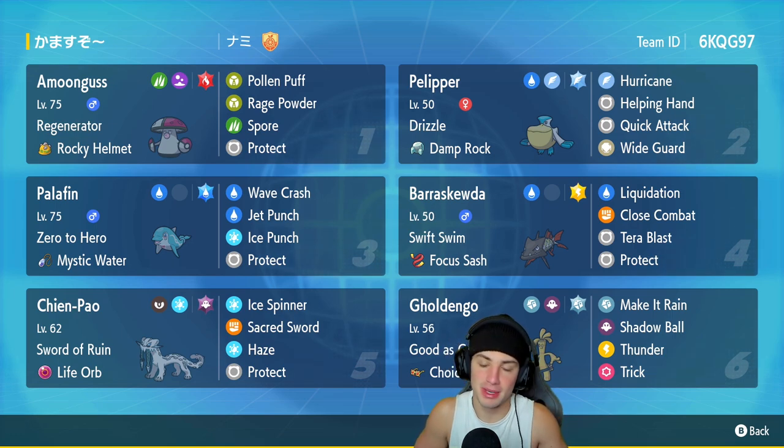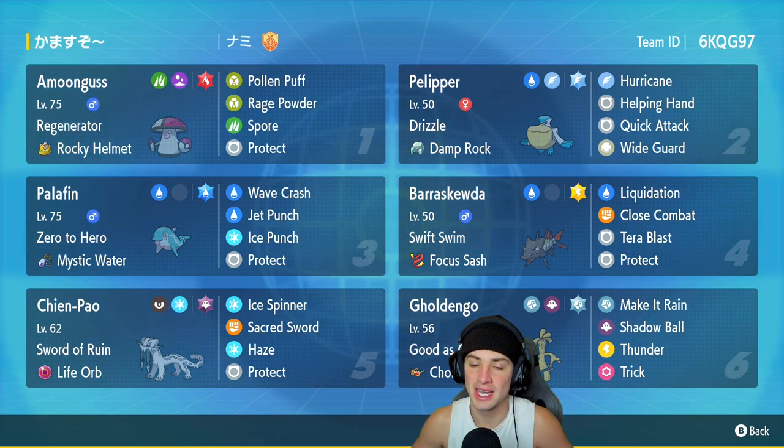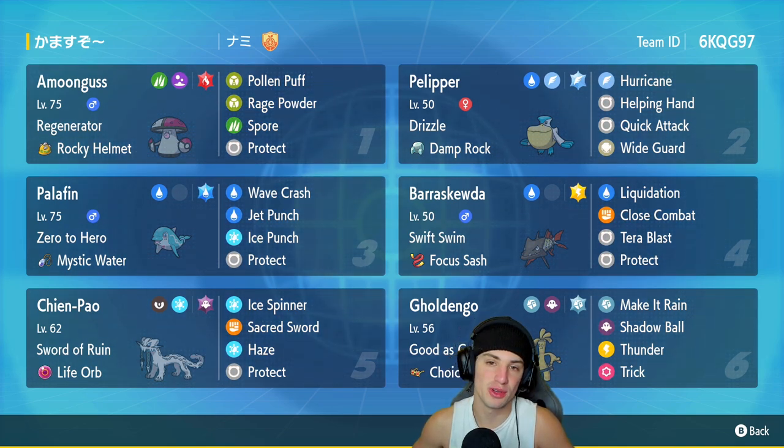We're rocking out with Chien-Pao again because he looks amazing and he is amazing, but it is a rain team with one of my favorite Pokemon, Pelipper. We got Swift Swim Barrascoda, and we also have Palafin. Rain squad with Chien-Pao seems like it could be absolutely amazing. We also have Amoonguss on the team and Goldenglow for a nice little special attacker. Super excited for this team, hopefully grab some wins and get to Master Tier in today's video.